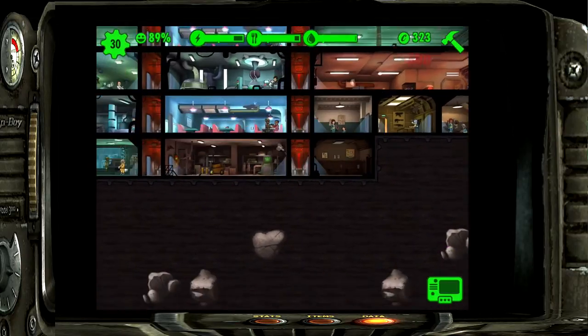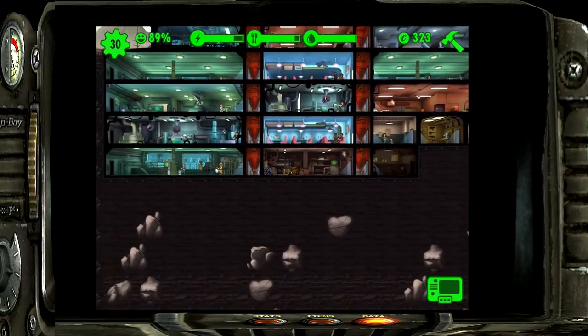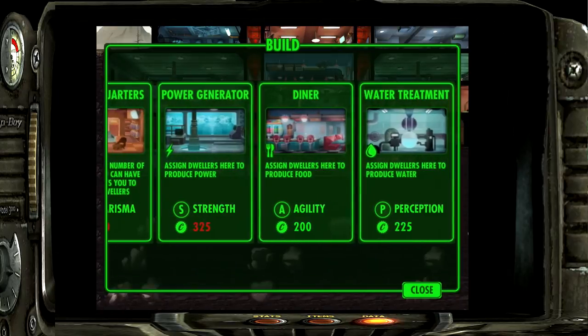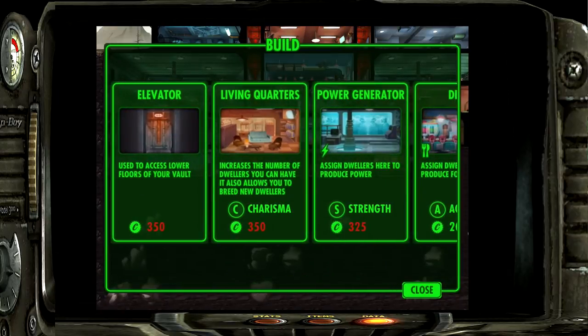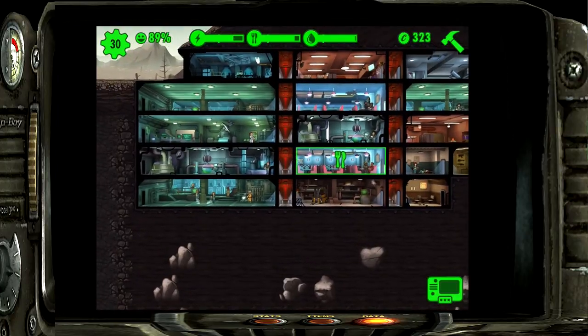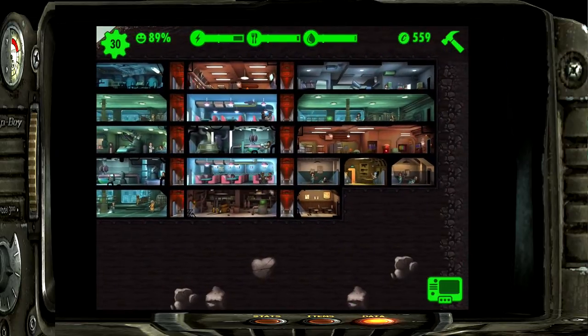We're putting all our trainable stats rooms in the bottom right corner. We'll eventually need another power plant going in the bottom left corner, which needs 350 caps that we don't have yet. We'll also need a couple more dwellers to fill that room.